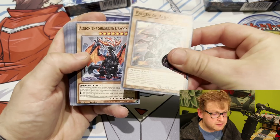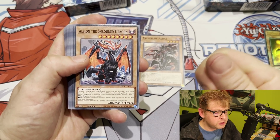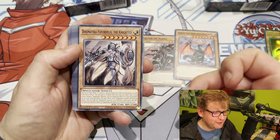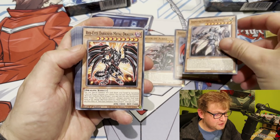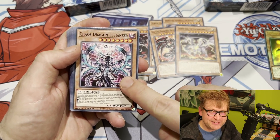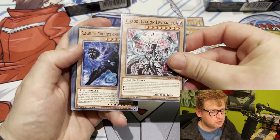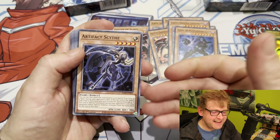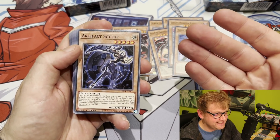Fallen of Albaz is a common — nice to get. Albion himself is also in here. I'd prefer running him at three since he's kind of like an Upstart Goblin, though some builds run only one — player preference. Fleur De Lis is getting reprinted as a common, very nice and easy to get. Red-Eyes Darkness Metal Dragon is here too. Some Kaiju reprints — always welcome — Levianeer, also not sure if reprinted before but a common Levianeer is always great. Another Kaiju, Radian, also nice to get.